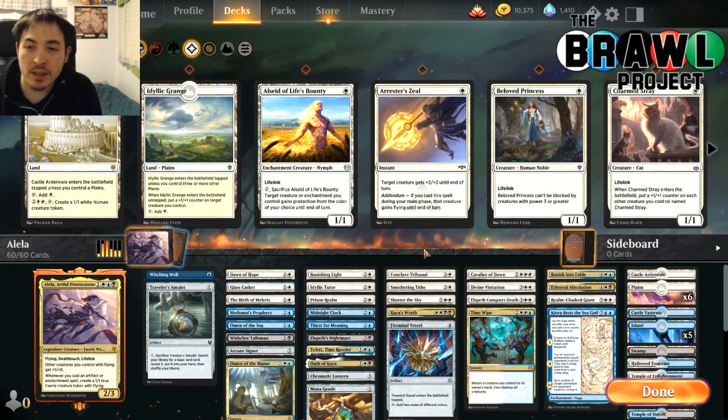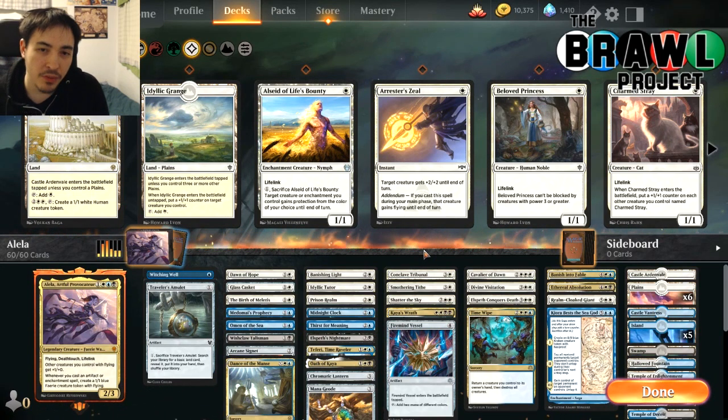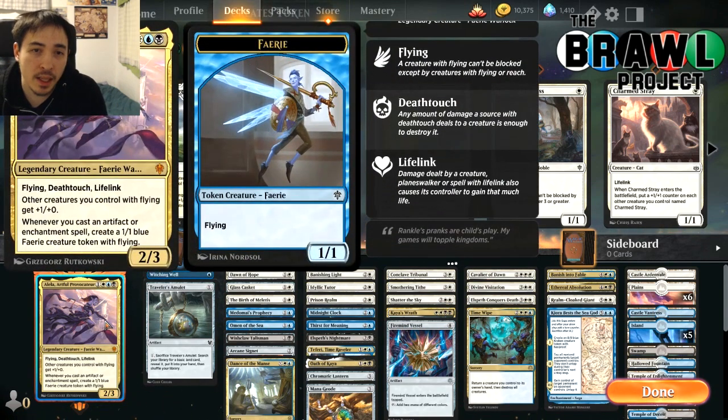What's up everyone? Welcome back to the Brawl Project. Today we're going to be taking a look at a deck that I've been meaning to build for a while but just haven't gotten around to it. This is going to use Aleela Artful Provocateur as the commander.